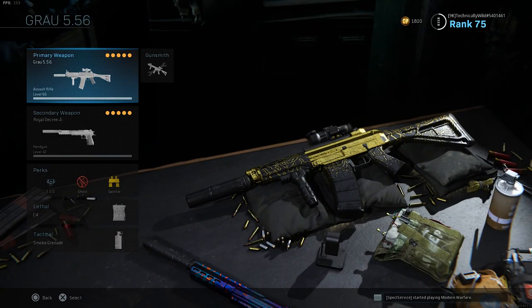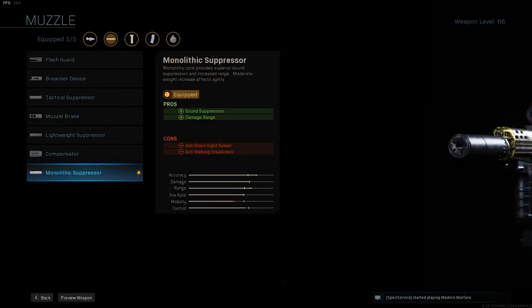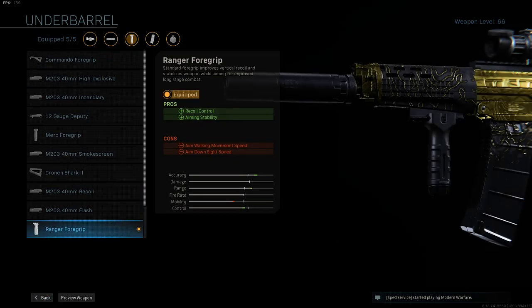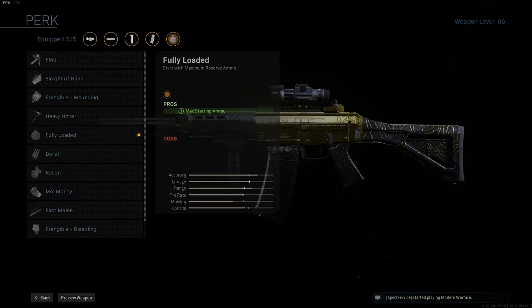Hopping right into the attachments I use — keep in mind that attachments are a subjective thing and you guys can put whatever you want on. For those interested in what I use: I have the monolithic suppressor for the muzzle, which is great for sound suppression and increased damage range. The underbarrel is the ranger foregrip for increased accuracy, and the ammunition is the 60-round mag.